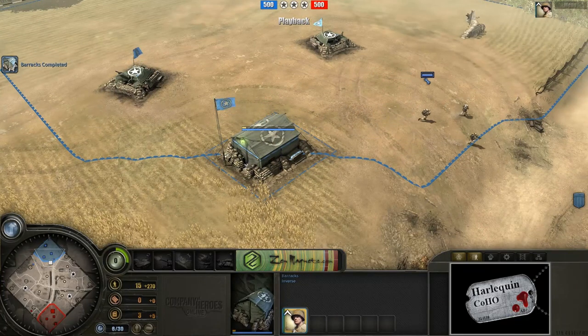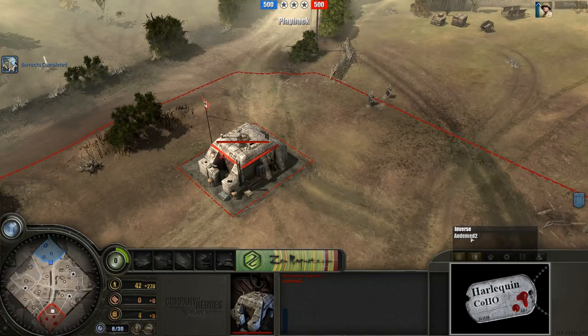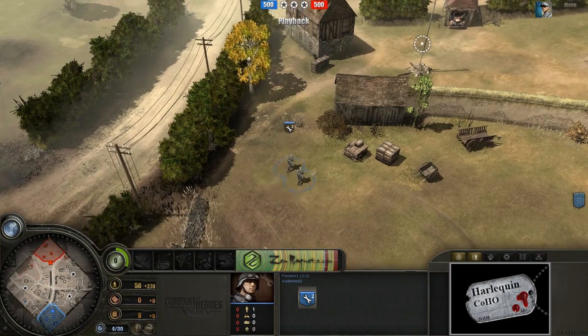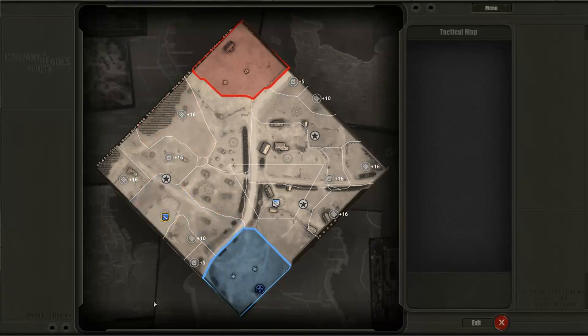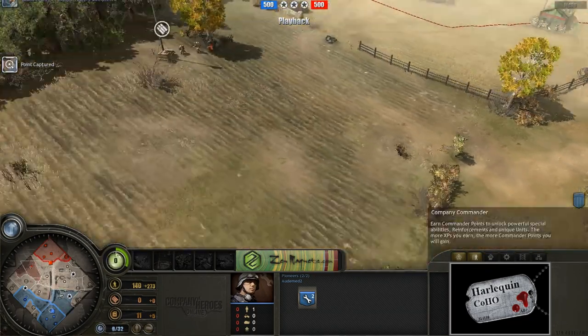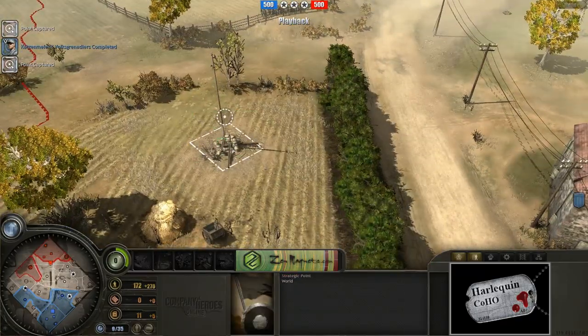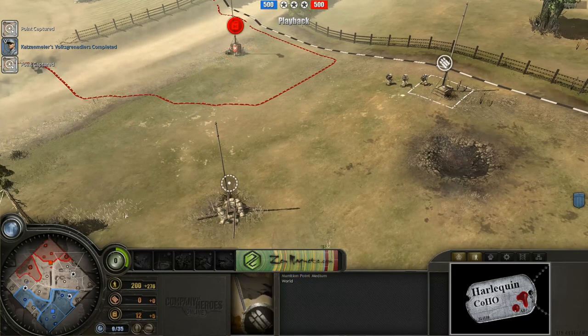Inverse is starting off with what looks like a standard opening and perhaps just regular Riflemen. Meanwhile, Automed 2 — and I'm going to take a peek at him early because he has some early game commander abilities to keep track of. It looks like Volksgrenaders are coming out for Automed 2. Looking at the minimap, Automed is going strong for map control and wasn't really opting to grab any munitions points. Inverse is doing the inverse of that — going out strong capping the munitions point, likely sending his Riflemen down to cap the connecting strategic point, and his Engineers are going for the fuel and munitions points in the upper right.